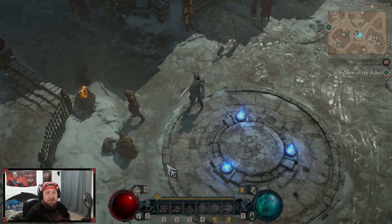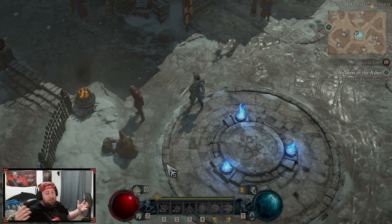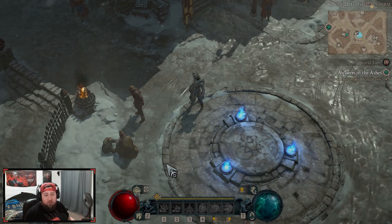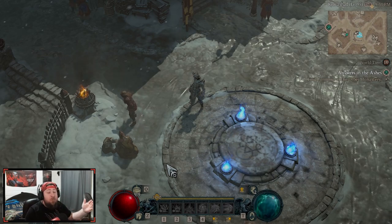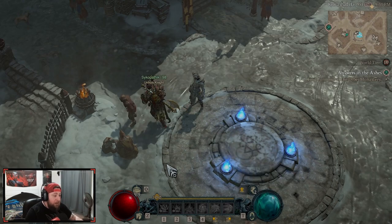What's up guys, welcome back to the channel. Today I'm going to be bringing you my leveling guide and what I think is going to be the best optimal route to get you into World Tier 4 very fast at the start of Season 2 for Diablo 4. This is my strategy to get you through World Tiers 2, 3, and all the way to 4, getting you to level 70 really quick.